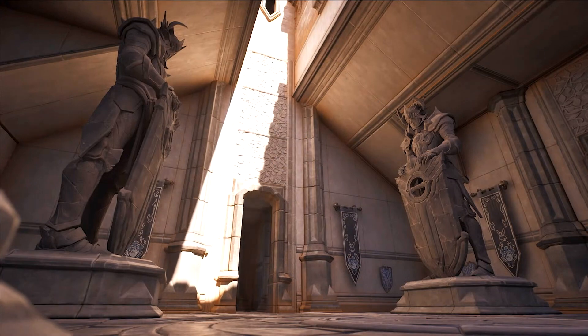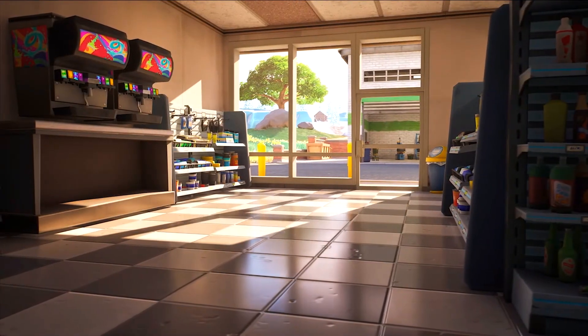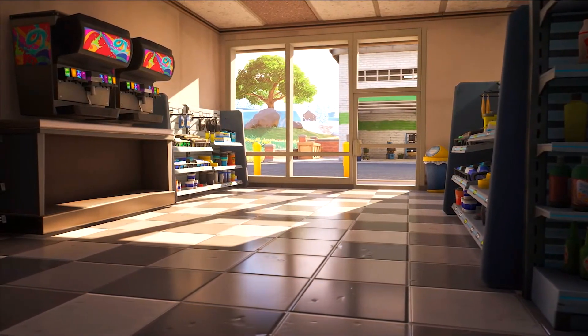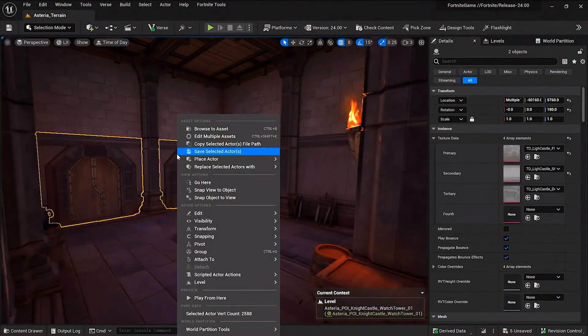First up was lighting. Our options in the past to improve lighting have been somewhat limited because Fortnite is a really dynamic game. Baked lighting just doesn't work because the moment a player destroys a wall, light maps are invalidated. So we were really excited to give Lumen a shot.